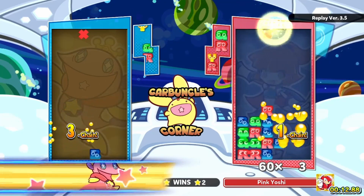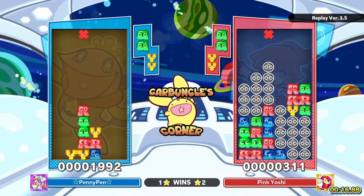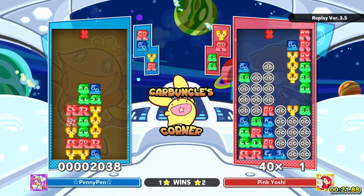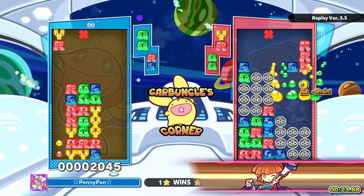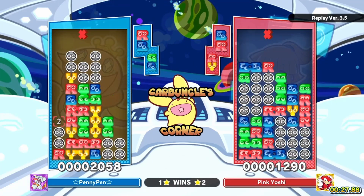That's a Power Three. I think if you could use those pieces you could probably get an all-clear start out of that, but let's let bygones be bygones — we have a Power Two from Pink Yoshi.